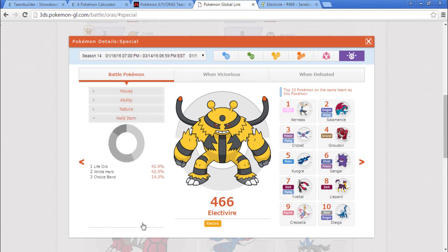For held item: Life Orb, White Herb, and Choice Band. Now that I said that, the Pokemon I want to pair Electivire with might be good with Naive.